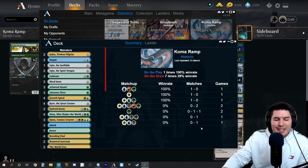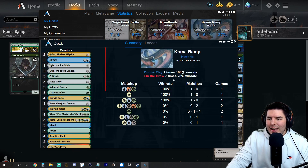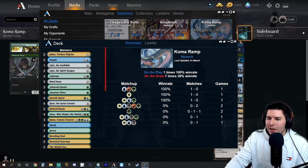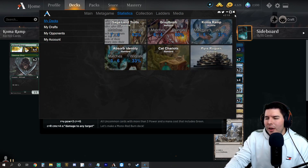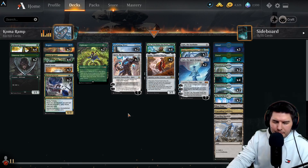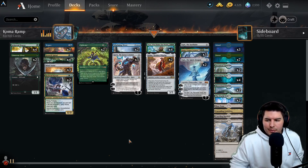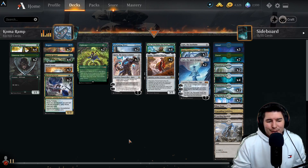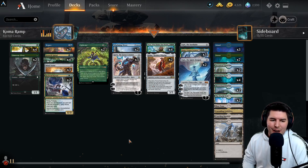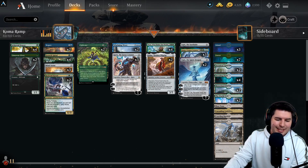Check out MTG Assistant - link in the description - to see your stats and know what's going on with everything. It's a free download and it helps support the channel. I'm probably not going to show every game because a couple just had them combo off on turn three while we were on the draw with Karn in hand. Seven games on the draw again - so dumb!